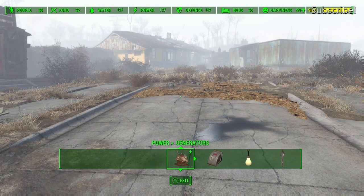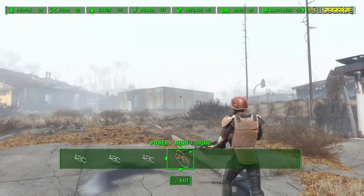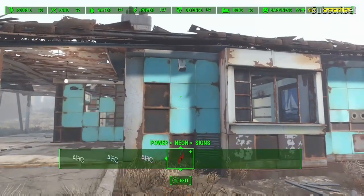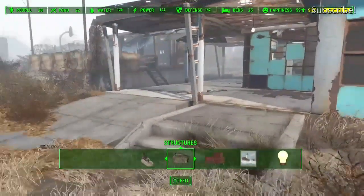That's where most of the workshop stuff is. If we come into lights and go to neon, as you can see there are loads of letters in all types of different colours. And there's a neon sign that says 'open' which is really cool — I've used that quite a couple of times in my builds, which I'll show you in a bit.